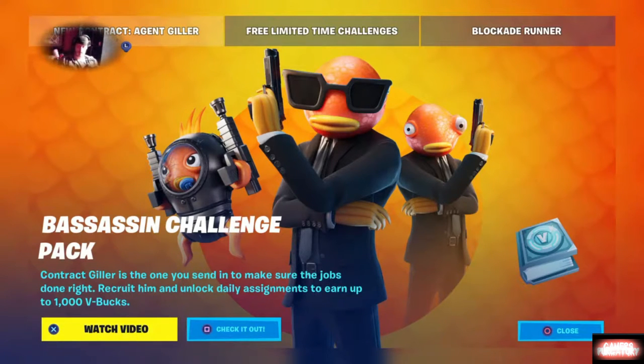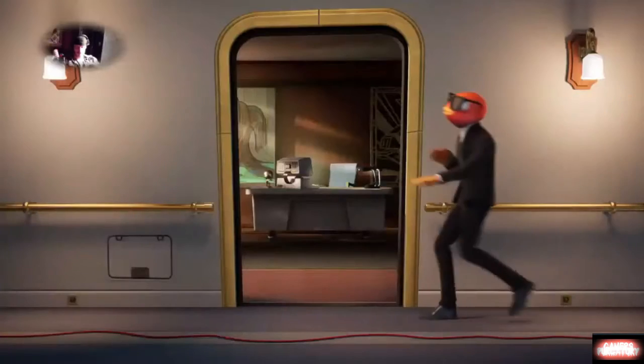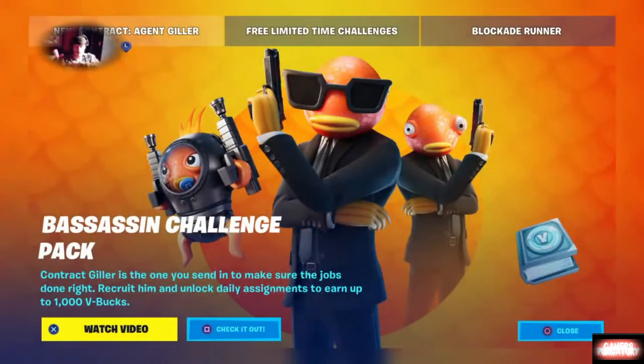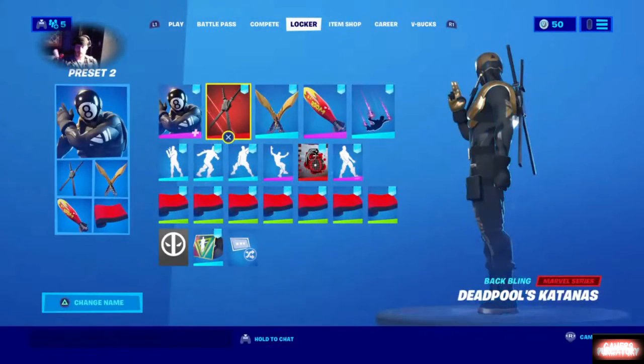But back on to the Best Assassin challenge pack — let's take a quick look at the video. You can pick that up in the PlayStation or Xbox store. For PlayStation users it was $9.99 US dollars. It unlocks the skin — that is your Contract Killer — and then you have his back bling. I can't quite remember off the top of my head what it's called, so let's take a quick look at that.